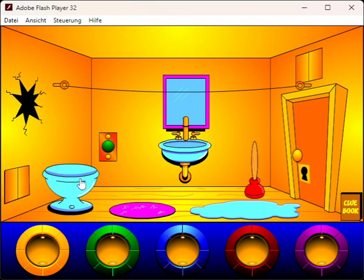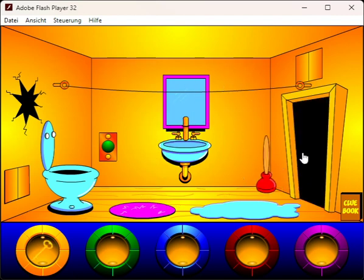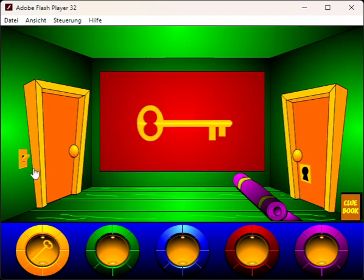Alright, you can click some things here. I haven't played this in years but I remember I needed the plunger to open it. Alright, the green room — this is super simple, there's not much to say, just a puzzle.